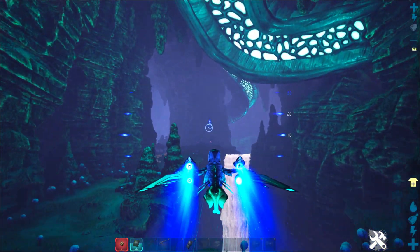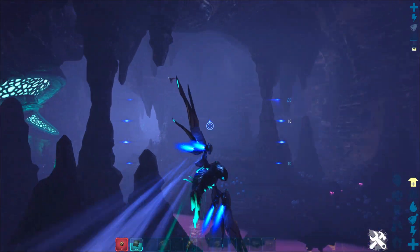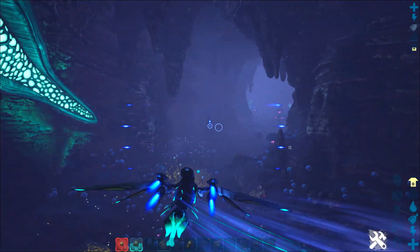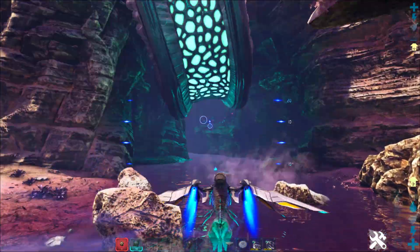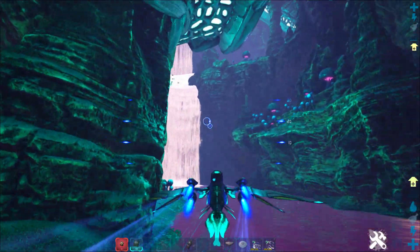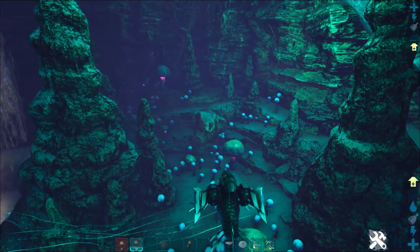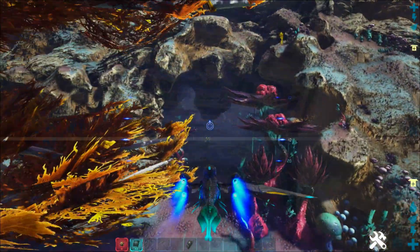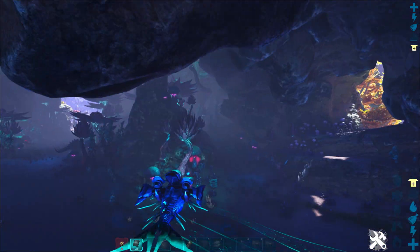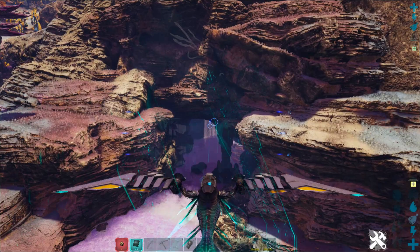Welcome back to the Ark Survival Guide. This is our second Genesis 2 base location guide, and this time we will show you the top 10 base locations in Rockwell's Garden on the left side of the Genesis 2 map. We will give you all the GPS coordinates and map locations for each base, and we will show you some epic resources you can find nearby. We have everything from tiny hidden solo rat holes to massive Alpha Tribe base locations. Whether you're into PvP or PvE, we have some great options for everyone.